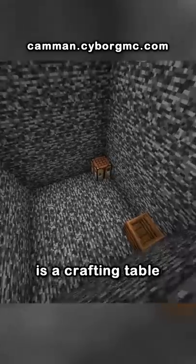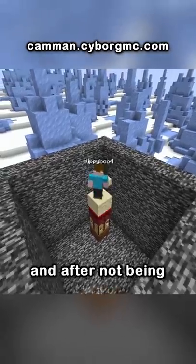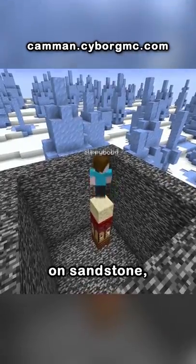All that's in the box is a crafting table and composter. He tried to pillar up, and after not being able to place cactus on sandstone, he said that it was rigged and logged off.